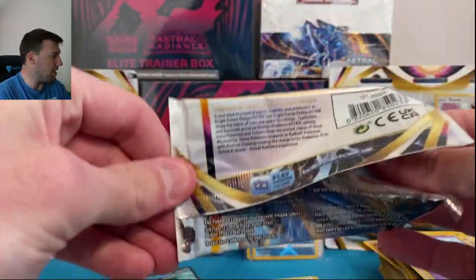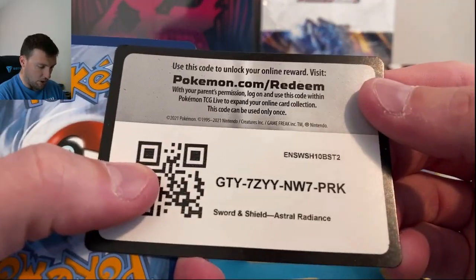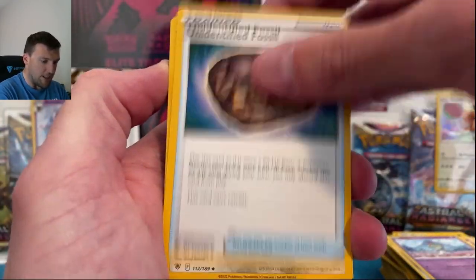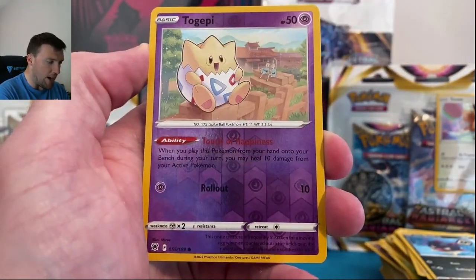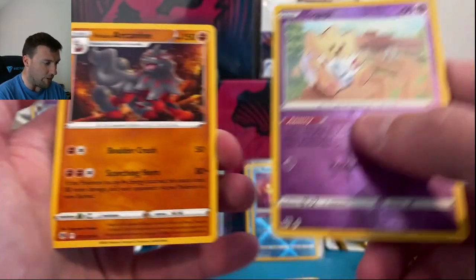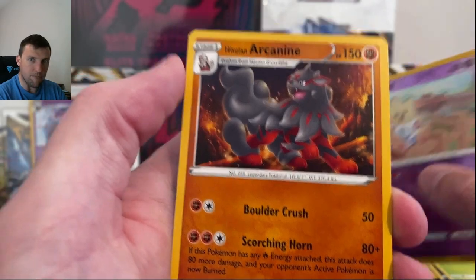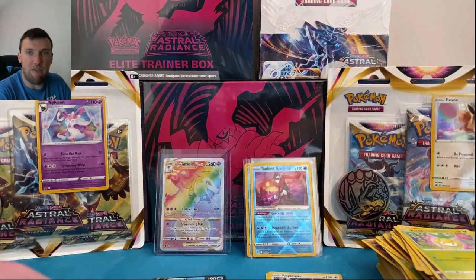Maybe another radiant Greninja out of this one — that would be nice, I love that card. White border code card — share those code cards if you don't mind. Swinub, Quilfish, a little Togepi in reverse, and Arcanine. Again — why is Arcanine not a fire card? That personally bothers me. Nothing, it just should be fire in my opinion. And we pull Heatran V before the radiant Heatran!